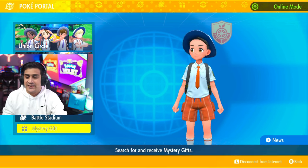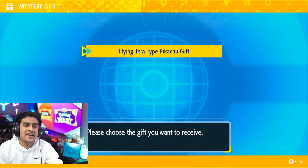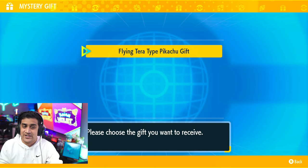After you hit Get Via Internet, you should be greeted by a selection on the screen that does say Flying Tera Type Pikachu Gift.